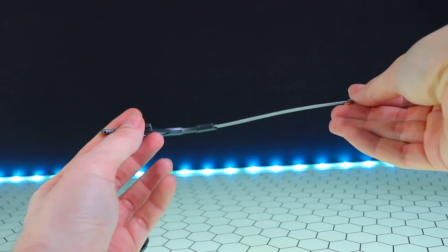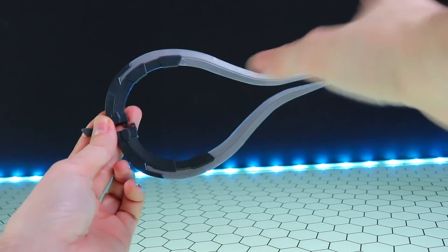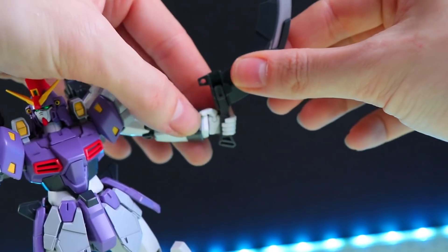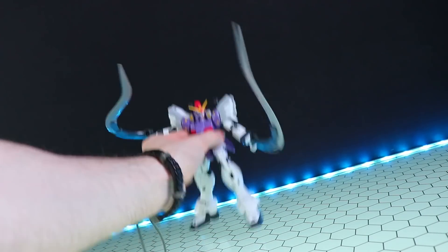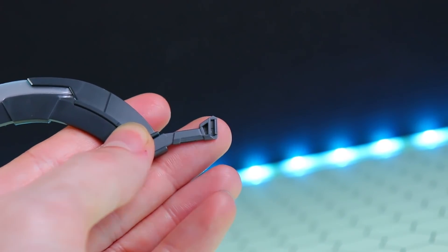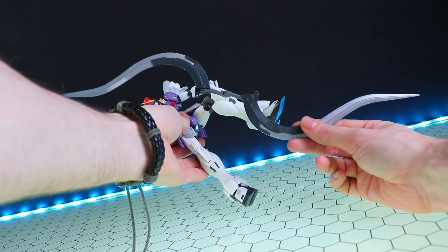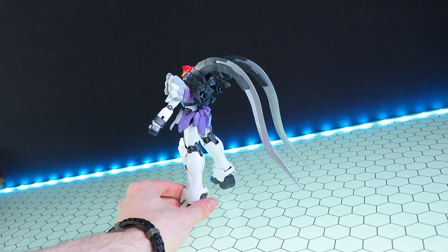Next up we've got the close range weapons — the iconic heat shotels. We get two of these; they are essentially the same, just mirrored. We've only got the one blade, unlike the high grade, so no superheated variant. The only moving part is the flipping handle — down for storage, up for use. These attach into the hands exactly like the submachine gun, and they are solid as a rock. The heat shotels have a little clip section at the very bottom — they can pop handle to handle for this absolutely huge combined version of the two weapons. When not in use, flip down the handle and they attach into the backpack for storage.